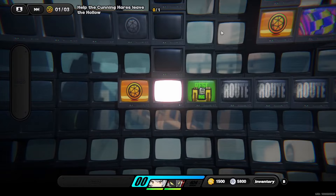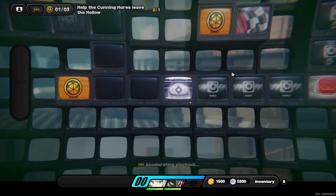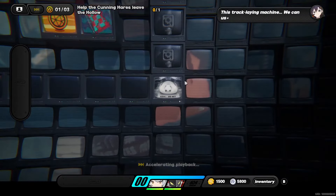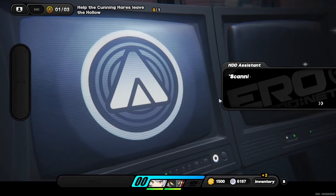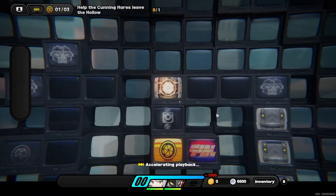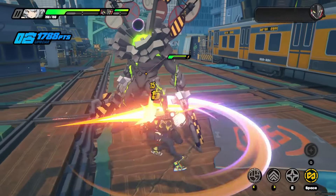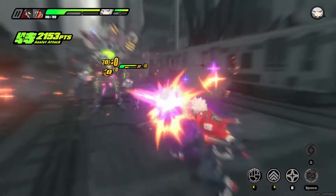As soon as the battle is over, go to the top left and press fast forward again. Go to the right and keep going right. After the dialogue, go up. Go left and click through the dialogue. Pick the first option and pay the gear coins. Go straight down and right, then click Continue. Now another boss fight — same plan: look for golden prompts while attacking for assists.